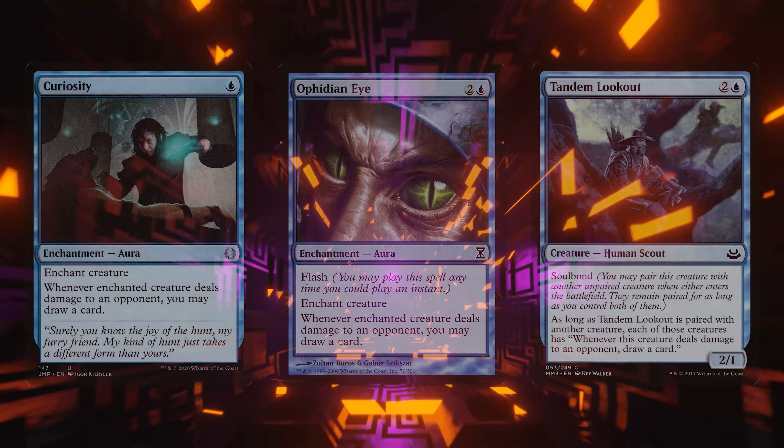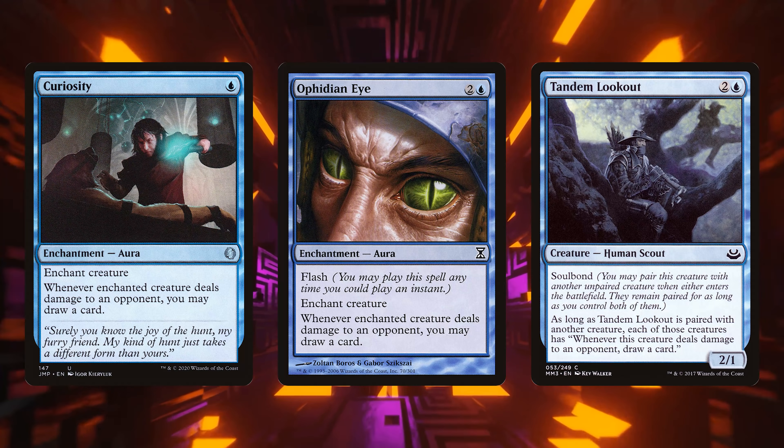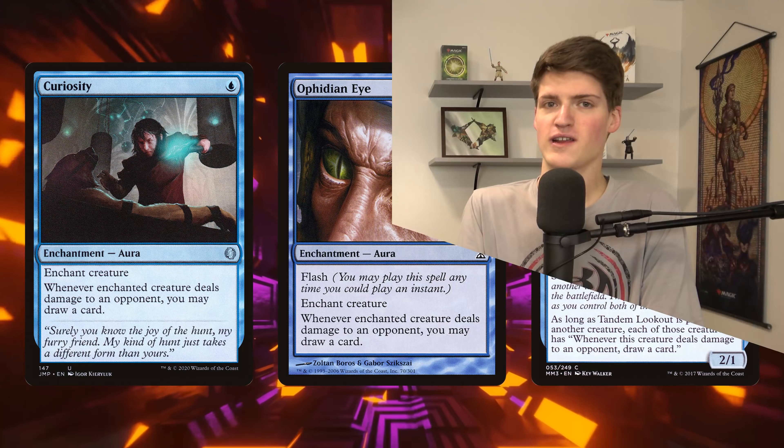With those first creatures — Gutter Snipe, Zozu, Scabgland Berserker, and our commander Vile Smasher — we can throw on Curiosity and Ophidian Eye, or pair with Tandem Lookout. All of those say: when these creatures deal damage to one of your opponents, draw a card. We're going to cast an instant every turn to get Vile Smasher damage. If you get a Curiosity on a Gutter Snipe, it's over — that's 3 cards per spell. Zozu with a Curiosity forces opponents to choose between taking 2 to 4 damage and letting you draw a card, or missing a land drop.